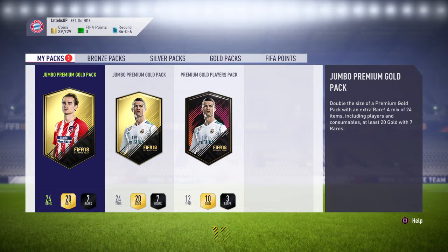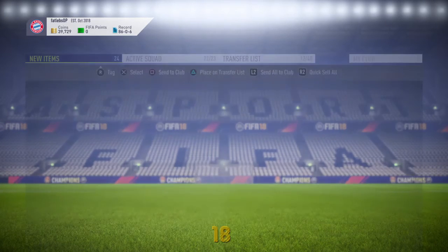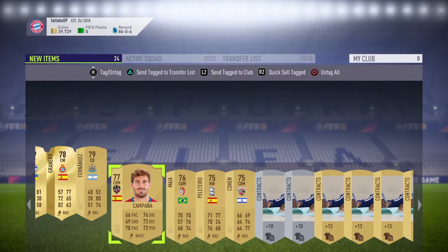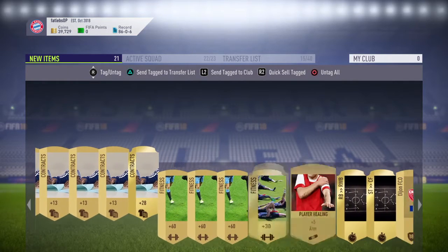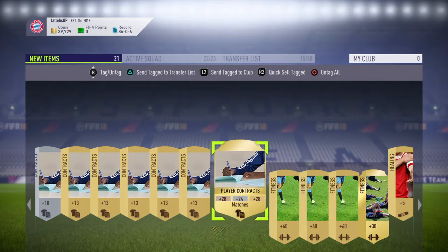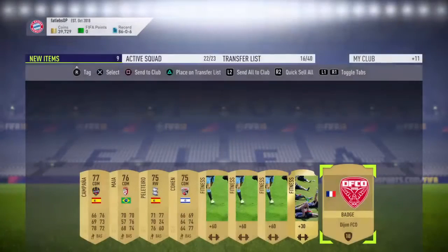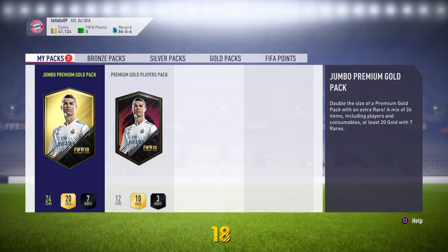We're keeping the players pack to the end. Come on, seven rares - surely something. Three rare players - two actually. Okay, these ones are at least tradable, so they can go to the transfer market. Got a duplicate - yes, I can sell him as well. 91 pace on him, that's very good. Not a bad pack overall, though we probably won't get our money back.